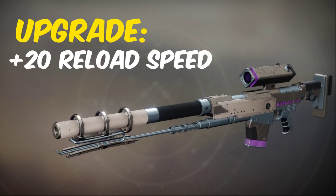The Borealis catalyst is one that drops from any PvE enemy. Once unlocked, it will give a plus 20 to reload speed.